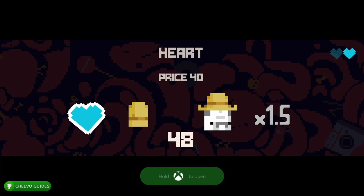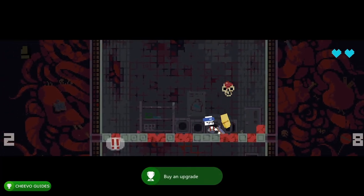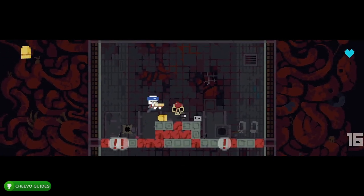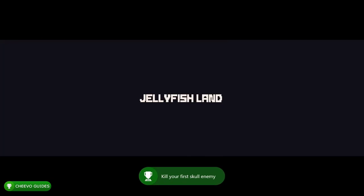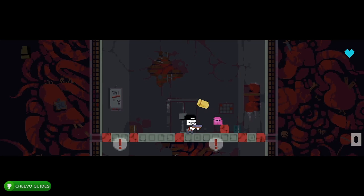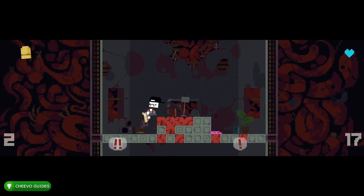After completing the first level you'll unlock an achievement for doing so. Then you get to a shop screen with four different upgrade options — which you can choose based on how many coins you have. I unlocked my achievement for going shopping for the first time. Once you get to the second level, you're introduced to a skull enemy and you'll unlock an achievement for defeating your first skull enemy.